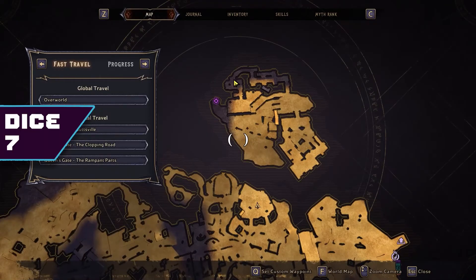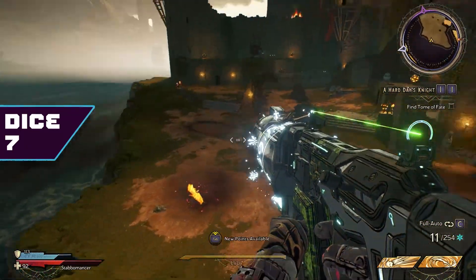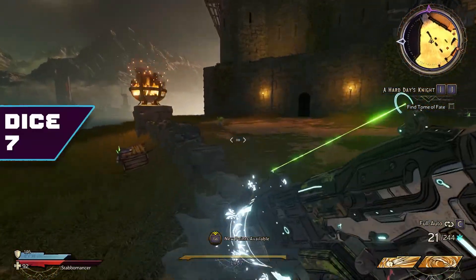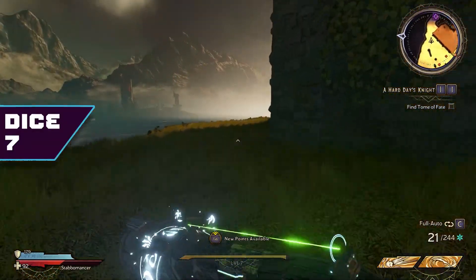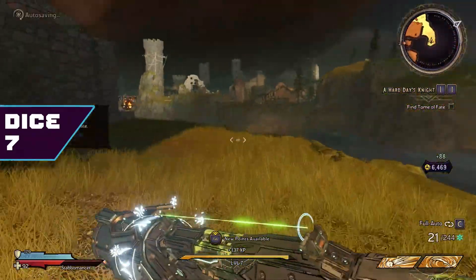Over here by the garden where we got dice number four, you'll see a catapult up on a little plateau. Go ahead and take that over to the honors tower, and instead of going into the tower, I'm just going to hang a hard left, go around it, and behind that bastion there you're going to find dice number eight.